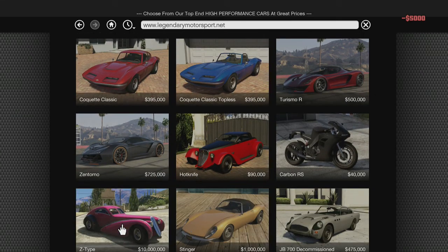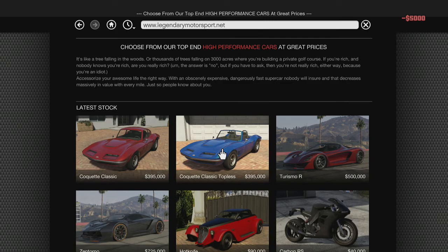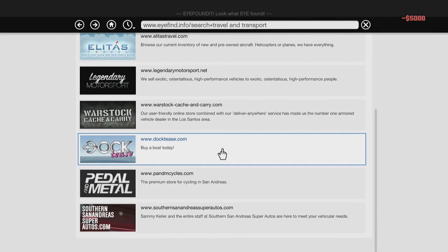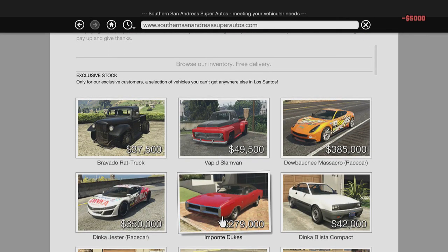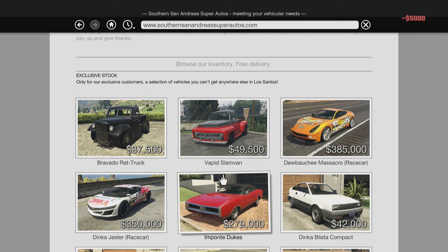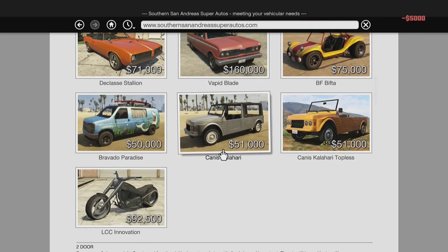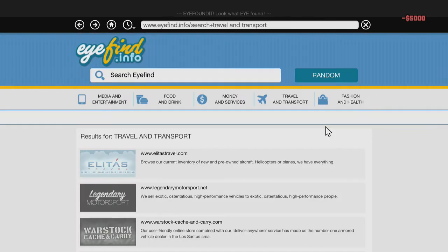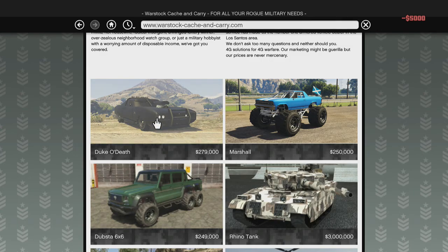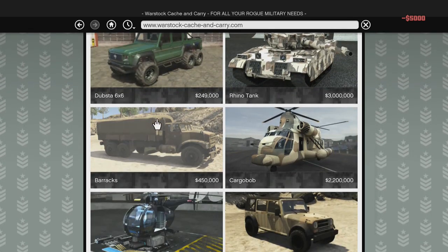Let me see - this one here looks new, yeah that's definitely new. That there might be new possibly. All right, all the rest aren't. Let's go down here, I know there are a few new things. This here's new, this here's new, this here's new, that there's new, this here's new, and that there's new. And yes - the Duke of Death! That's the car I have. I'll go show you it now.